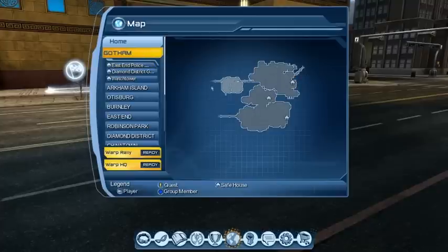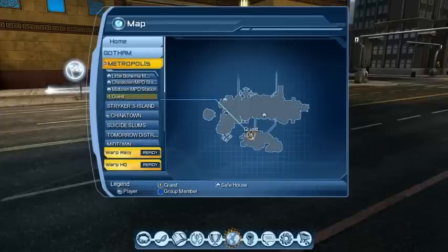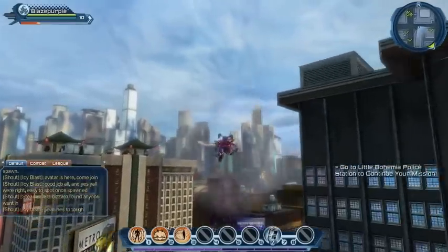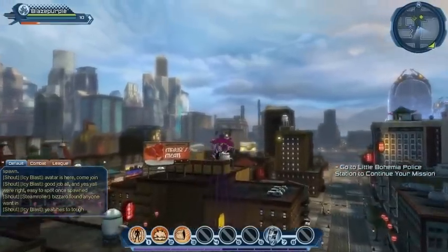For example, we could enter the watchtower here in Chinatown in Metropolis and then take a portal to Gotham City, which is a nice fast way of getting around. But today we're going to fly the scenic route all the way there, give you an opportunity to check out the city, and perhaps we'll find some collectibles along the way.